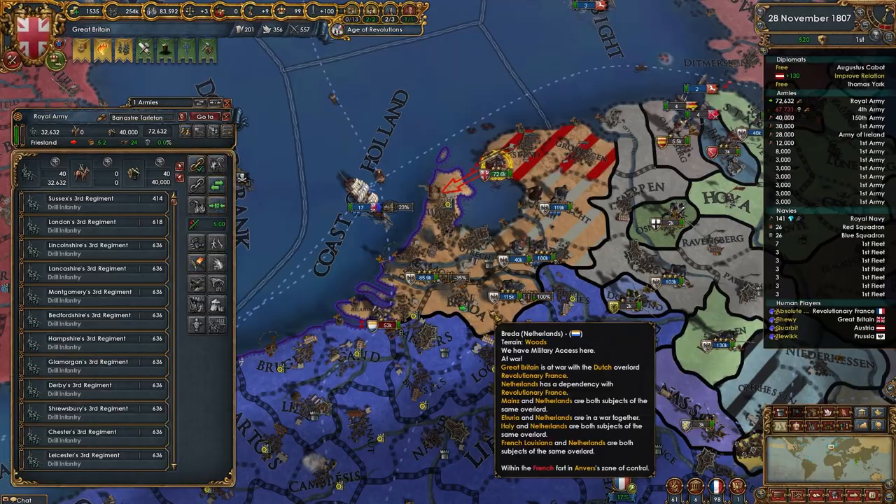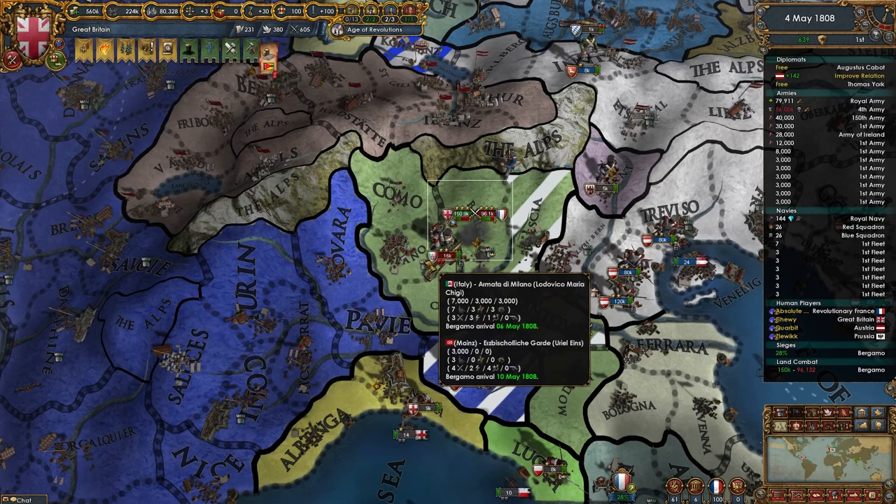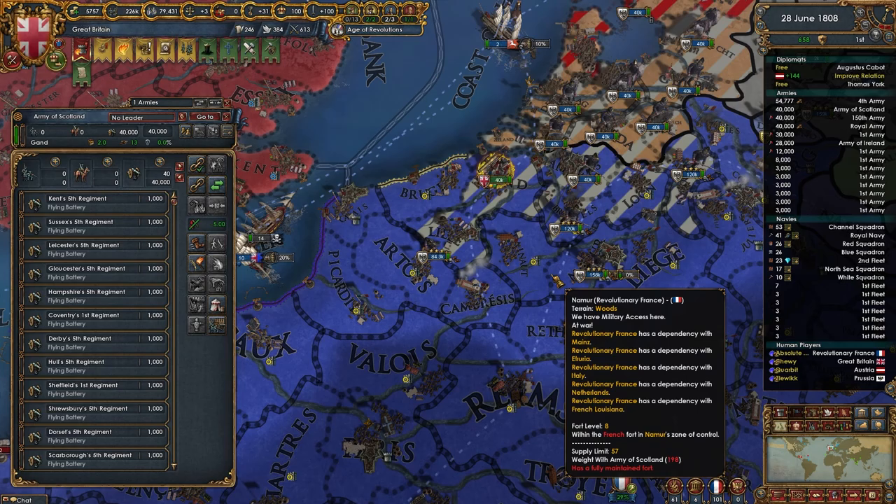The occupations continued, marching forward on both fronts — the war was going well for the Allies, despite losing over 640,000 brave souls up to this point. As the French pulled back to replenish their northern armies, the Italian front reignited with an assault on the forces sieging Bergamo in May of 1808, catching the British expeditionary forces off guard and inflicting massive casualties on the Duke of Wellington's army.